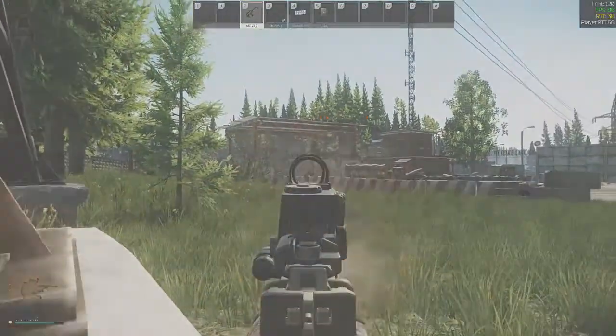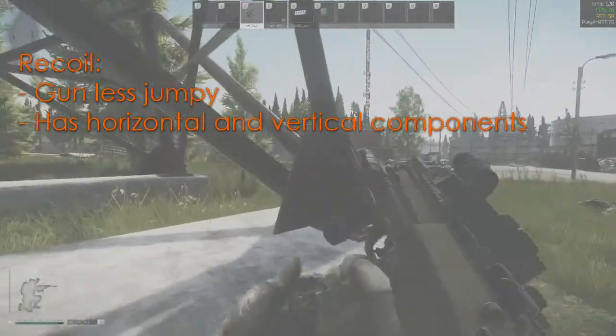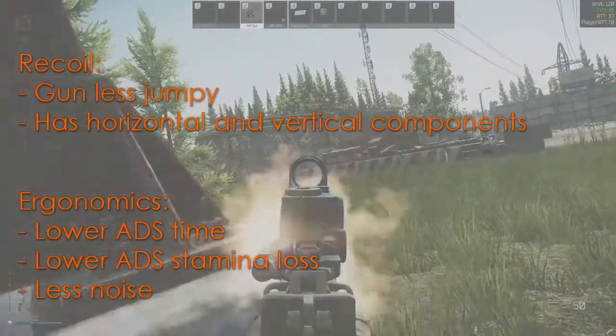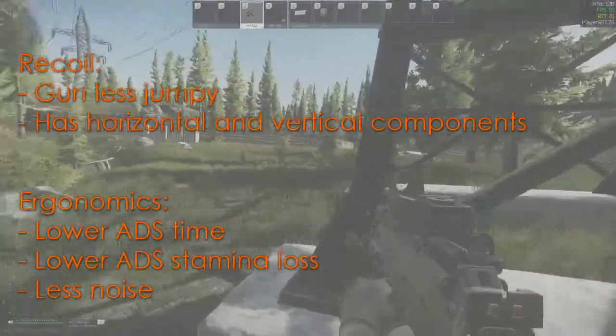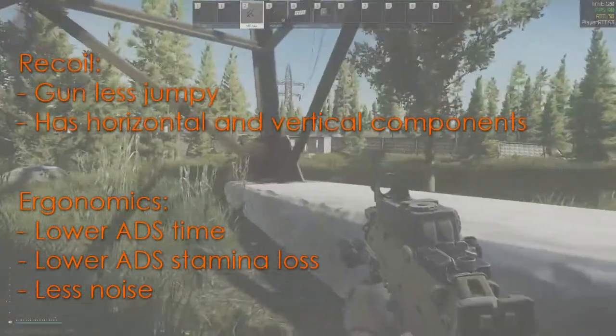Recoil is pretty obvious - the lower the number the less the gun jumps around when it's fired in the vertical and horizontal axes. Ergonomics affects other attributes, the most important being the time to ADS, which is most important for close combat so you can react quickly, and also affecting the stamina loss with that weapon when you hold ADS. This also changes the sound you make when bringing the gun up.